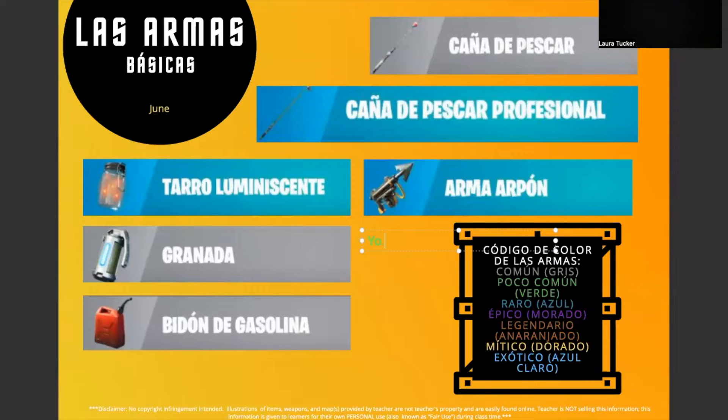We said yo necesito — so I need. Yo tengo — I have. And yo quiero — I want. And these were our needs and wants verbs. So it would really be good to use these with the vocabulary.